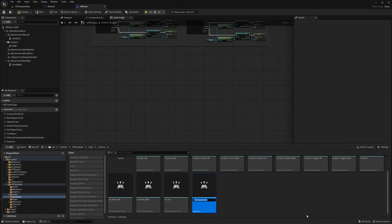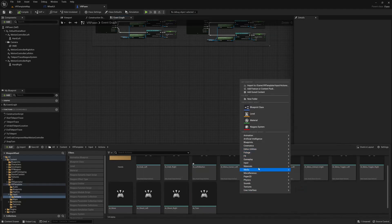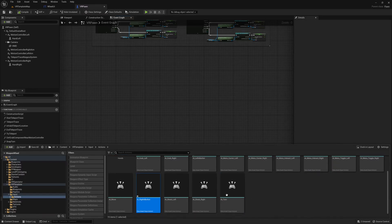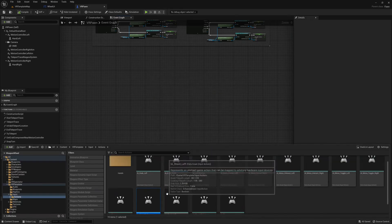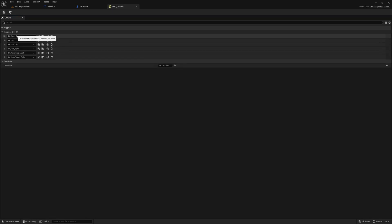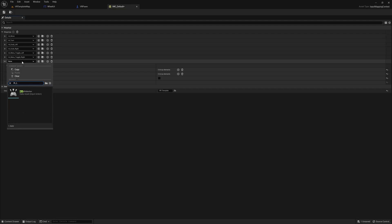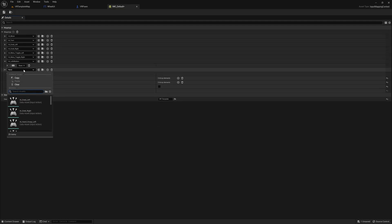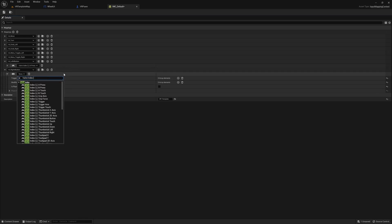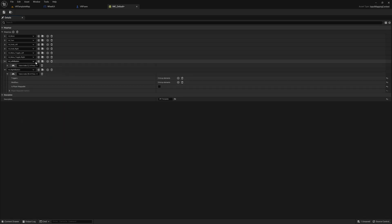In the Input Actions folder I'll create two new input actions called IA Left A Button and IA Right A Button. Then in the IMC Default input mapping context — which is loaded by the VR Pawn on spawn — I'll add two mappings for those input actions and set what physical buttons they're tied to. I'm setting this up for the Valve Index since that's my headset, but you can swap or add other headset bindings such as Quest or Windows Mixed Reality as needed.